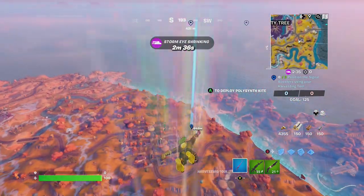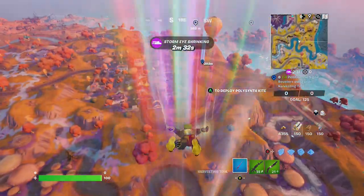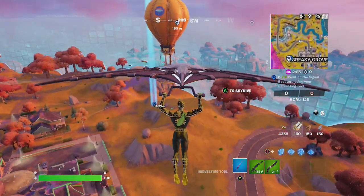Hey friends, thanks for joining us here today. Today Goblin Griff is going to show you how to perform a 720 front or back with an Octane.